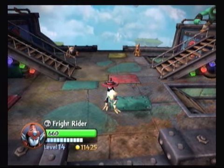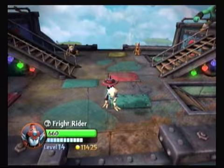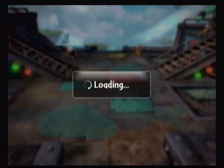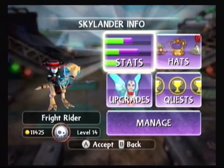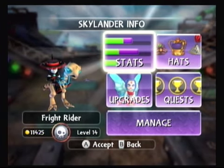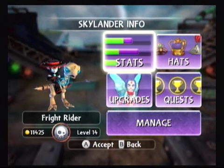I'm going to back out here. As you can see, he's level 14 and has 11,425 gold. All you need to fully upgrade a new lander is 8,520. So he'll have some cash left over for Orc. Let's take a look at his stats. Speed's pretty good, armor pretty low, critical hit decent. He's done 13 heroic challenges. Note that he's a slot higher level-wise than Sprocket was, and we've played with him a lot less.